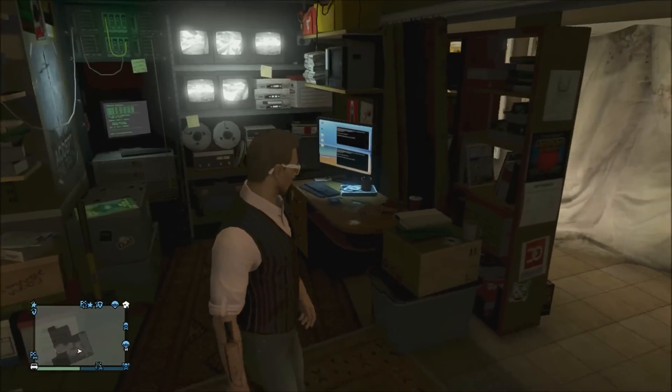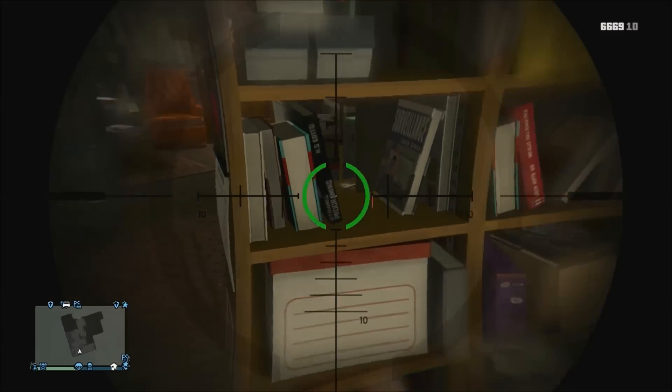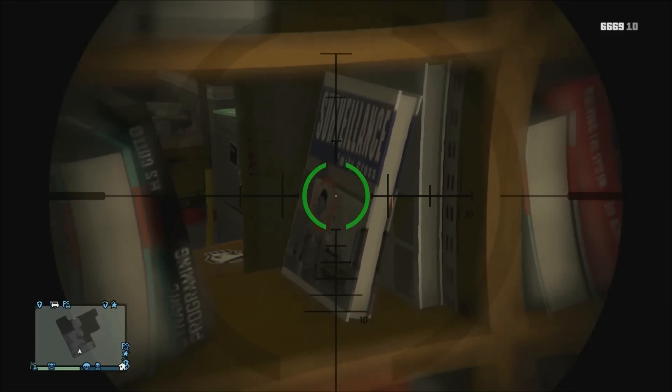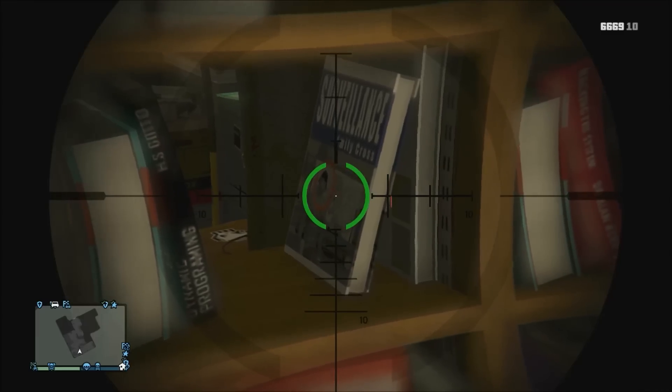Now I'm going to show you the coolest thing, which is the actual CJ easter egg in GTA 5. You can see here, located on this bookshelf inside of Lester's house — if we zoom in, we actually get to see CJ right there. We've got the whole background. I'm going to show you the exact image right now. If you look at the book, you can see CJ there, and you can see a car behind him.